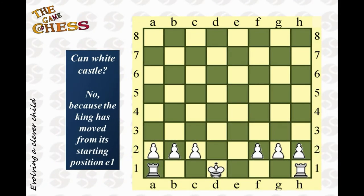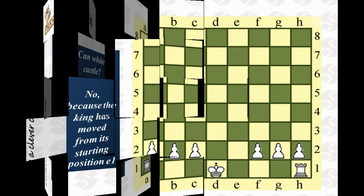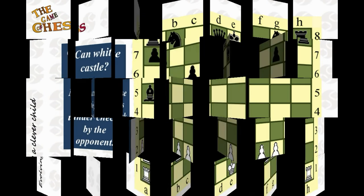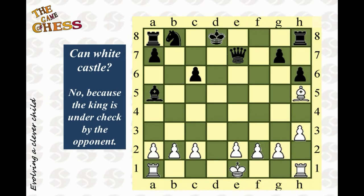Observe this board — can white castle? No, because the king has moved from its original position at e1. In this board, the rook on the king's side moves from h1 to h3 and back to h1. Thus, white cannot castle on the king's side; however, castling is still possible on the queen's side.